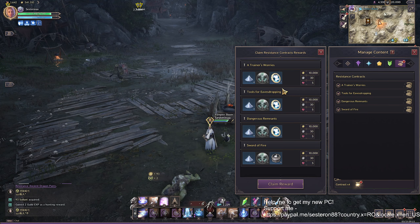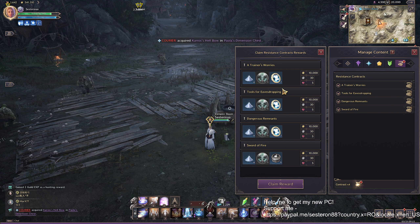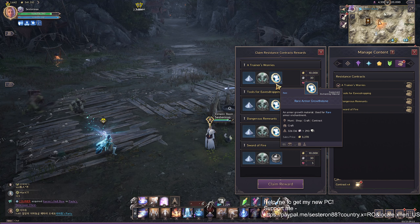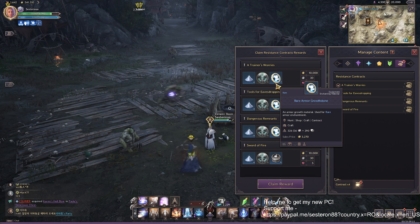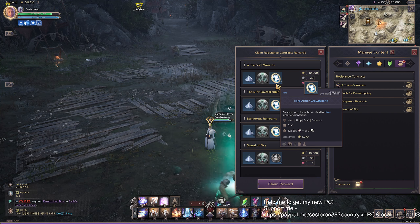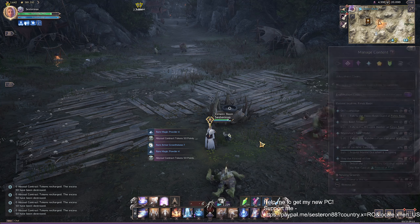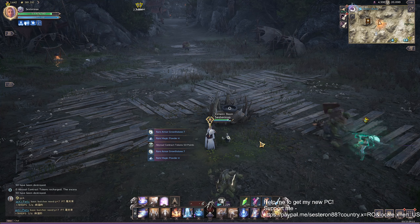You can check what you get from each contract. Remember, when you first choose a contract, you choose for armor, weapons, or whatever you need. If you want to see what you get back, click and it shows you. I do contracts only for armor because I'm finished with weapons. I need armor stones to make my armor plus nine. Click 'claim reward' and you get the stones. That's how you finish the normal contract.